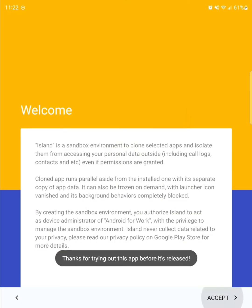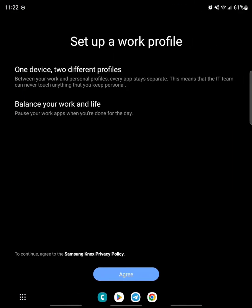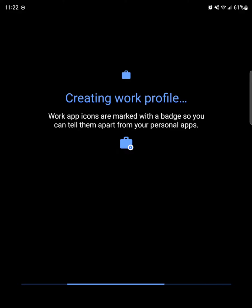Read over and accept the welcome prompt. It will then create a work profile that will run next to your main profile. This is where we can download clones of apps to run with a different account.